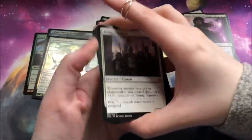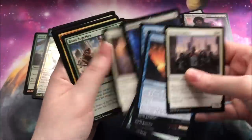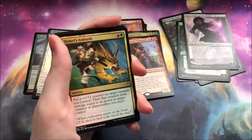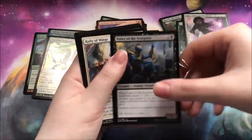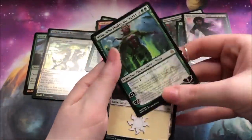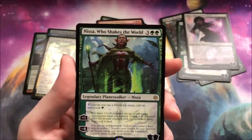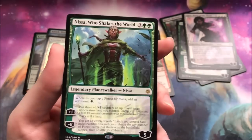The Ravnica novel — that went awful, it did not go as they planned. An Ambush, a Scorpion, Rally of Wings, and a Nissa. Look at Nissa — this is honestly one of my favorite artworks of Nissa. She looks good.